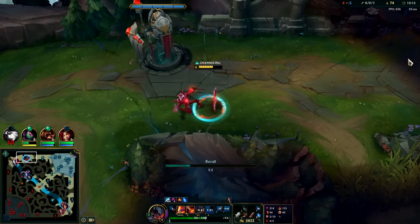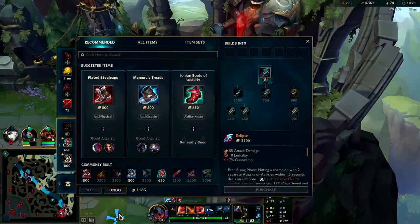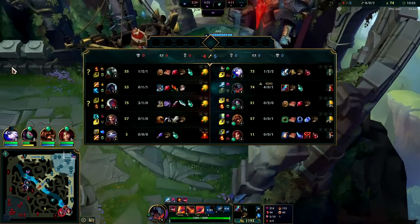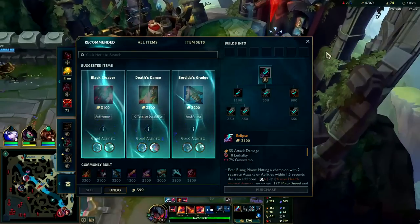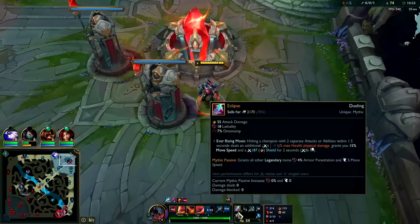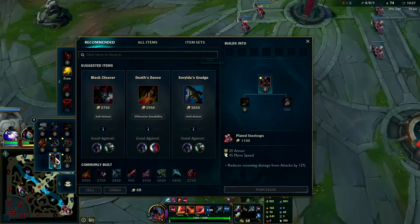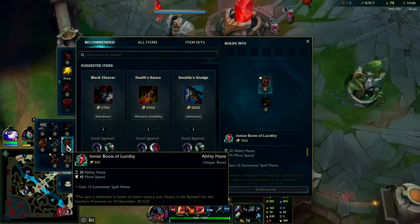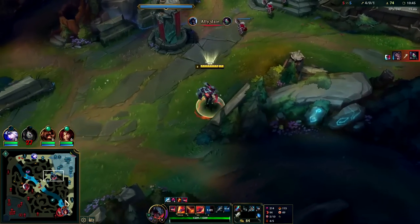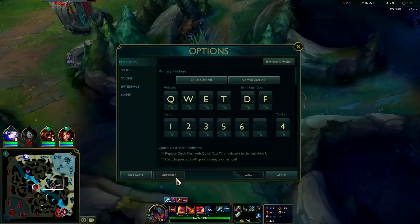Aatrox has decent scaling, but like Kha'Zix, he starts to fall off a bit — any jungler that rushes Eclipse generally doesn't have the best full build. For tier-2 boots it's pretty situational. We don't have any tenacity so I'll go for Merc Treads. It's hard to go wrong with Merc Treads on Aatrox — it's usually Mercs or Plated. You're not really ever going to go Berserkers; Lucid Boots are kind of rare and only okay if you're fed and they don't have CC.